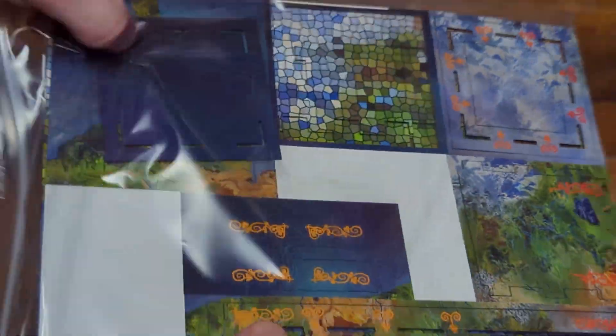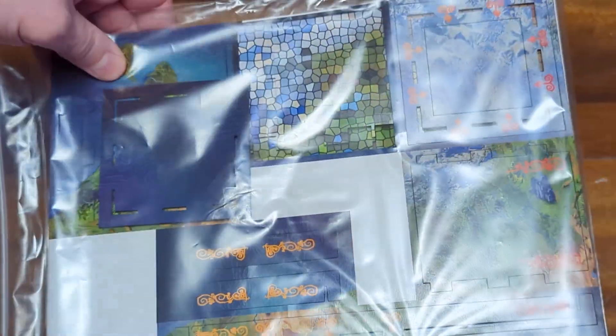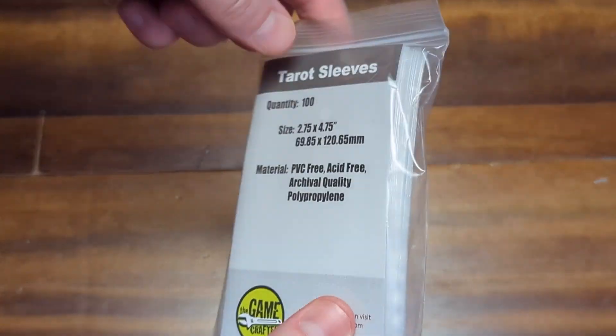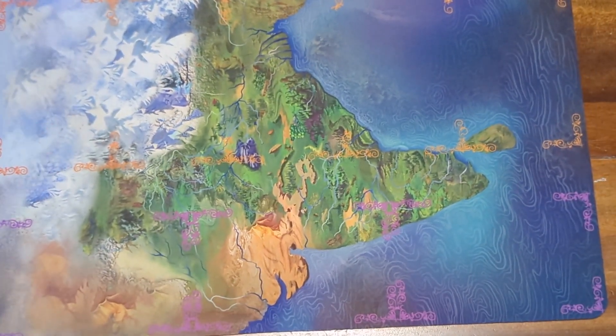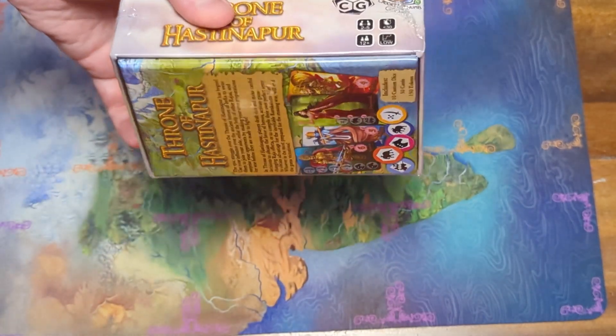We have this wonderful deluxe dice tower — takes a little bit to build but it looks awesome when it's done. Nice laser-cut pieces. The deluxe one also comes with these tarot card sleeves, a nice neoprene play mat, and then we have a copy of Throne of Hasnapoor.